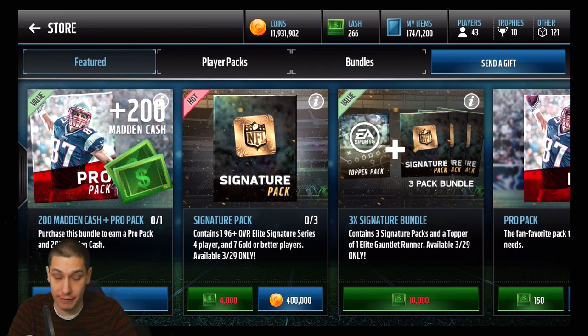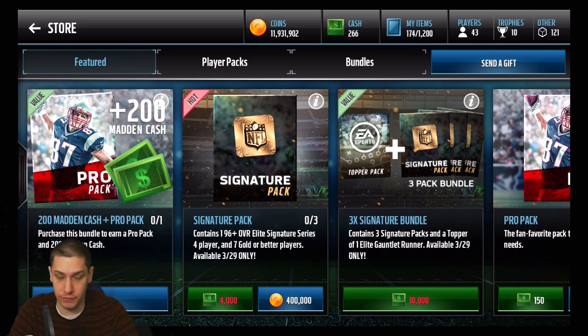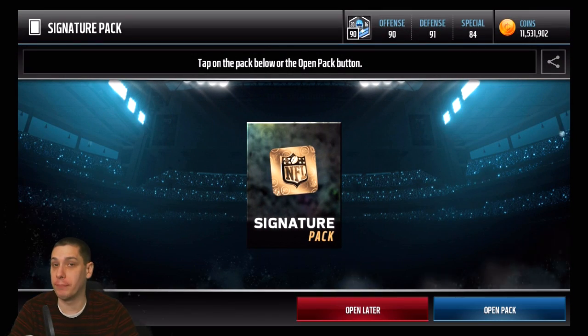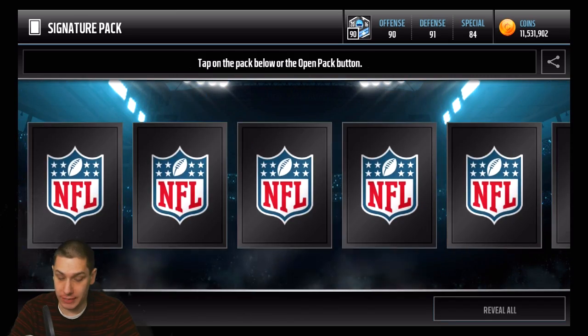You're not really going to lose a ton of coins right now on these packs, which is definitely a nice thing. There are also bundles in the game you can open if you want. But what we're going to do today is open them with coins. We've got 400K and we're going to open up three of these packs — hopefully we can get something good!